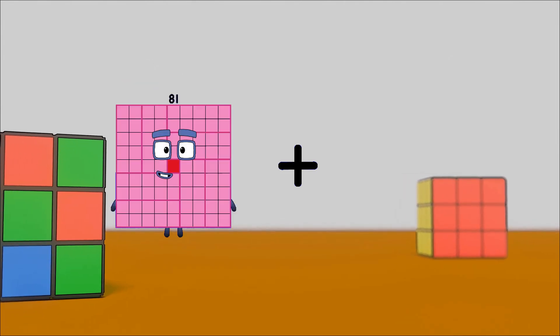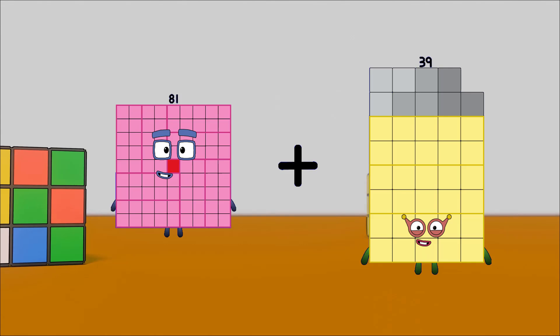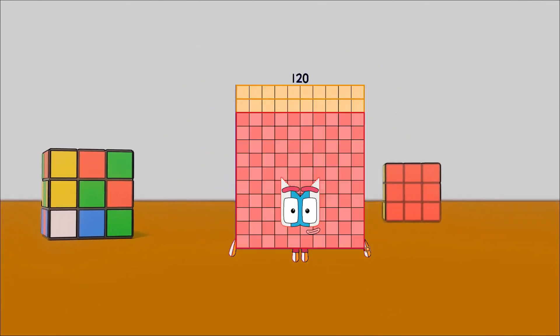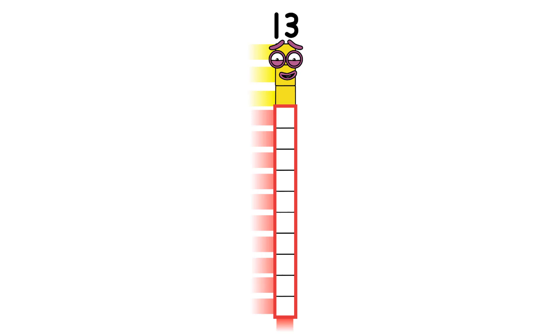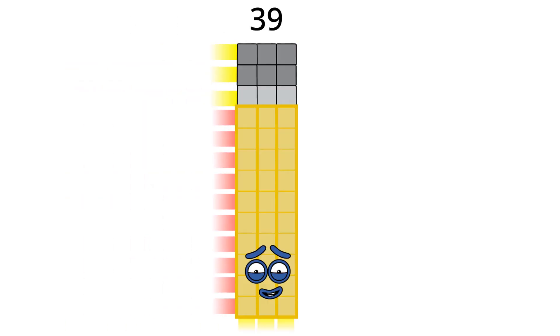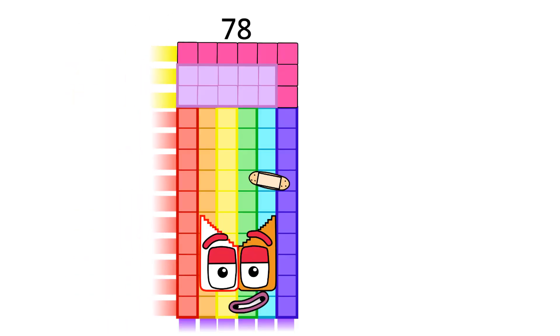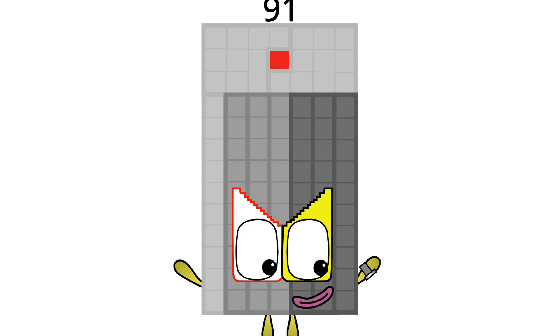81 plus 39 equals 120. Counting by 13s: 13, 26, 39, 52, 55, 78, 91.